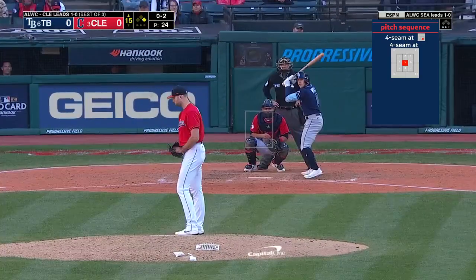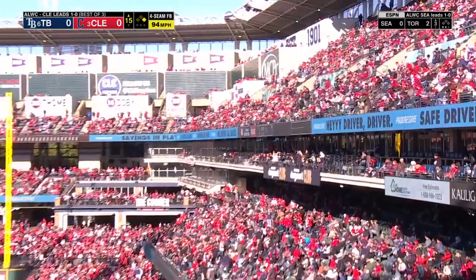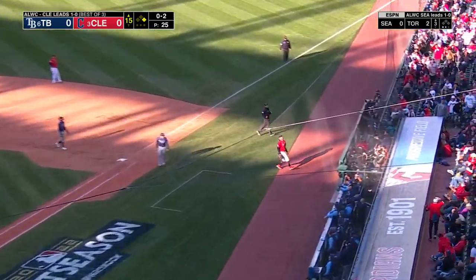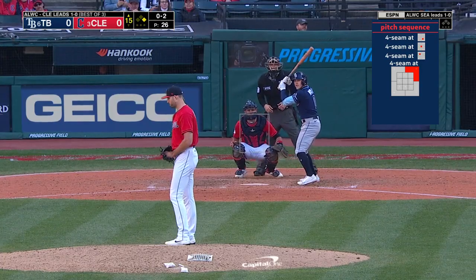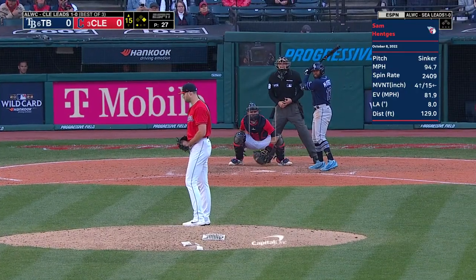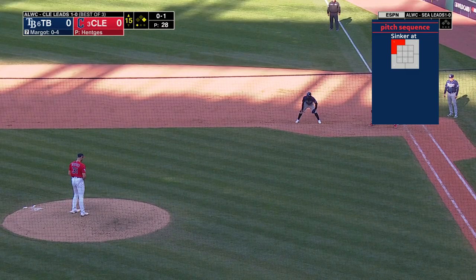With two strikes. Blocked foul off to the right. Ball pops it up. Naylor will give it a look — that's going to drift out of play. For the Guardians, they were 28th. Swing and a miss, he struck him out. Runner goes, pitch is fouled off. Look out in the Rays dugout, 0 and 1.